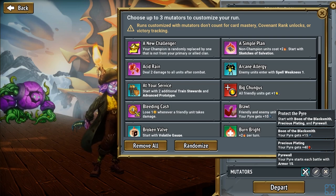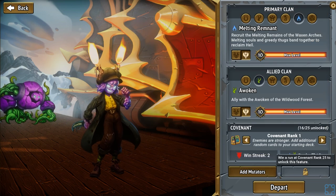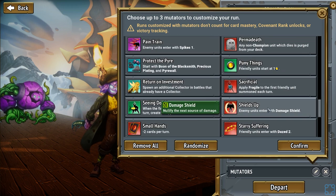If you wanted to do the Pyre Carry, this would be it. But the RNG would be rough. Do you want to do a Steward Carry run? Do you want to just do, like, dumb Steward insane nonsense?